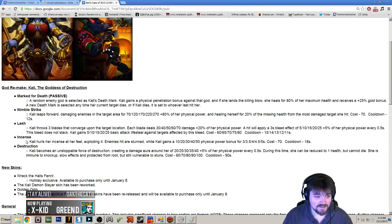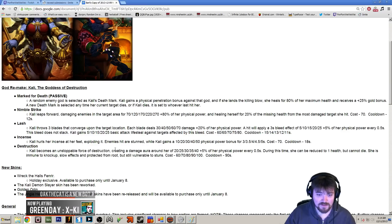The next ability is Incense. She throws her little jar of incense down on the ground and anyone around her at the target location — which is her feet — is stunned. She also gains a physical power bonus. This is going to be more of a utility skill; she'll probably level it up once and leave it for last. But it's a solid steroid and gives her CC so she can lock down on a target and kill them.